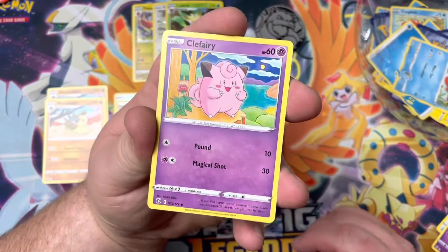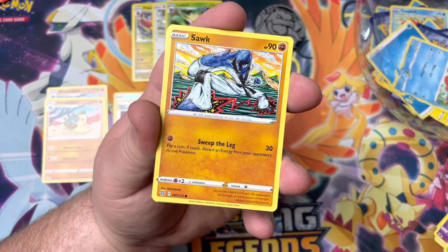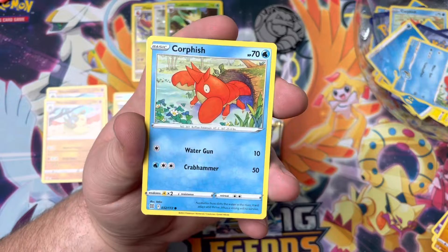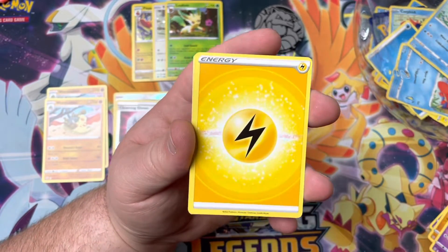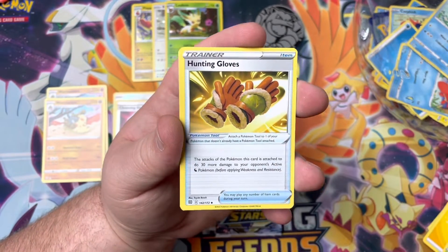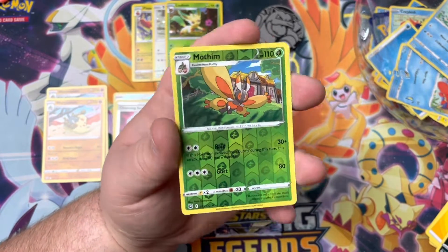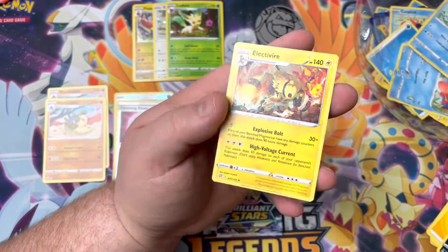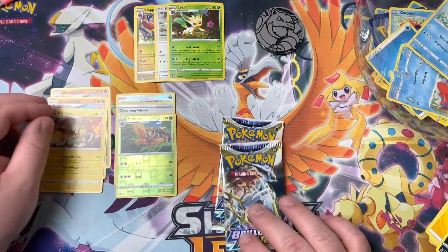But that's the nice thing about Pokemon - there's so many of them, it doesn't matter. Just because one of them's my favorite, you can have your own favorite. We got another Corpish - you can go be with your buddy. Chimchar, energy, Exeggutor, Huntail, Buzzwole, a Weavile, a Reverse Mothim. We got a Reverse Rare, and Electivire - Non-Holo Rare. At least it's not a Wormadom.